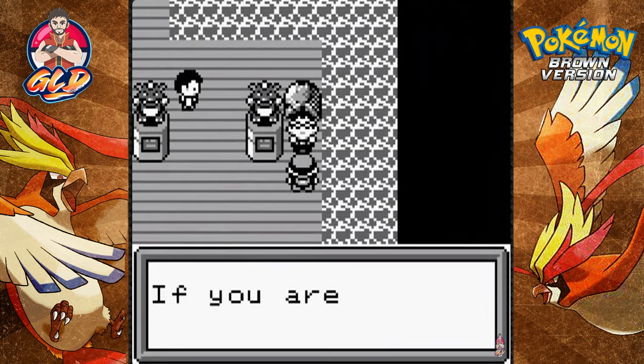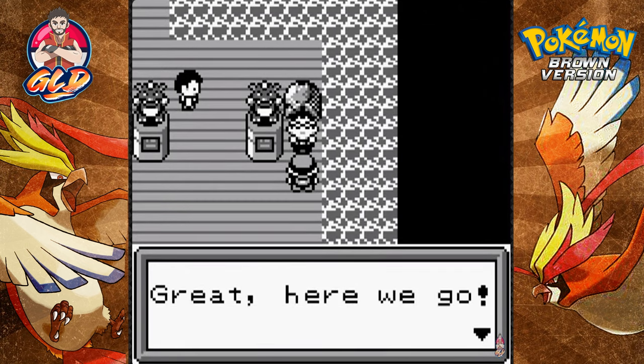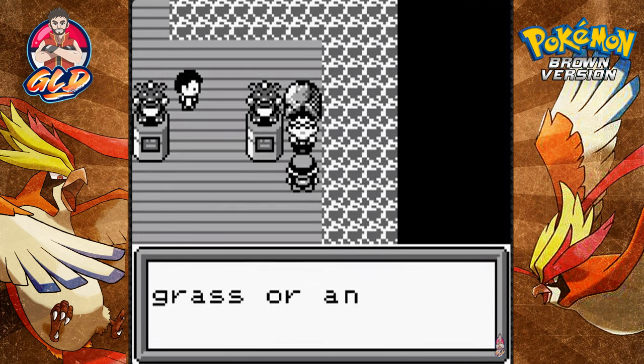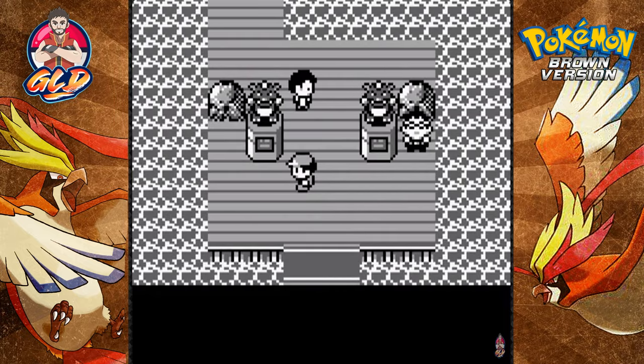The NPC says: 'If you are looking for a challenge you came to the right place.' Cartman uses water Pokémon — your best bet against him is either a grass or an electric Pokémon, which I have. Mira has one too. So we picked the right Pokémon right here.